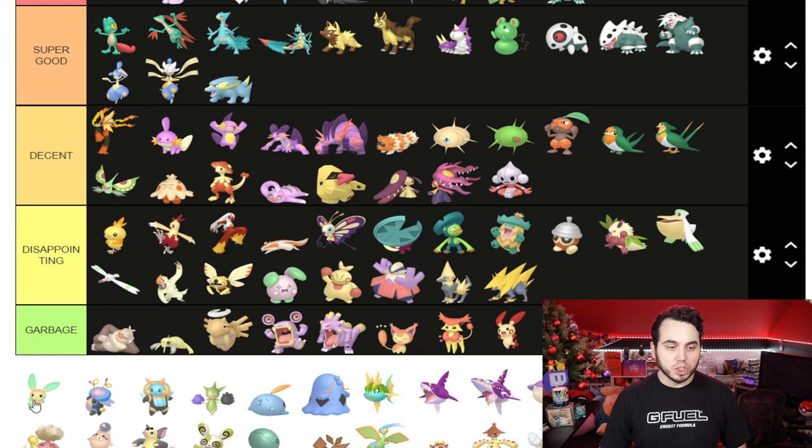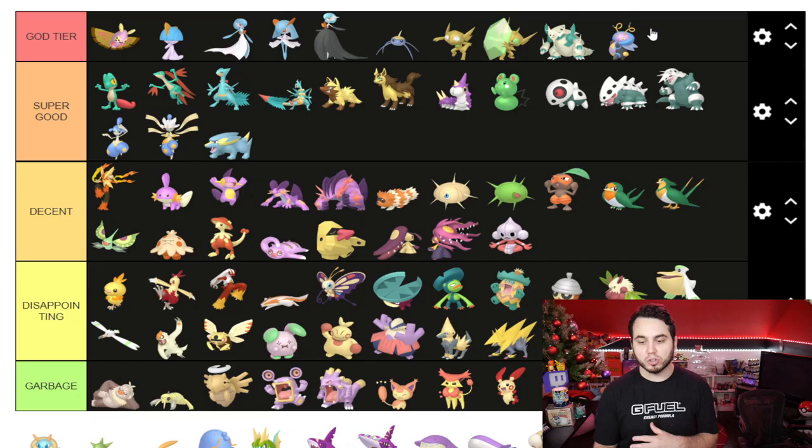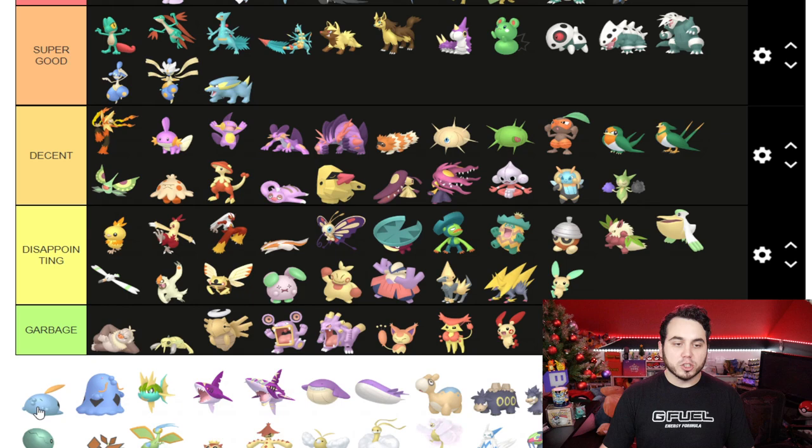Plusle: Garbage. Minun: Disappointing — at least it does something. Volbeat, baby — what a beautiful Shiny! I love the purple and the blue, it looks so good together. Got to give that one a win. Illumise I'm gonna say Decent — it's an okay Shiny, not bad. Roselia also going to Decent — it's a cool Shiny.